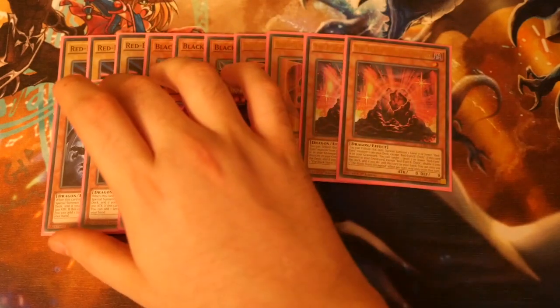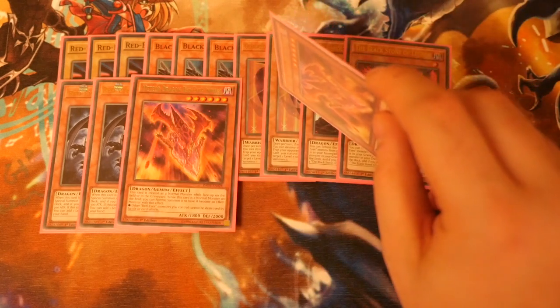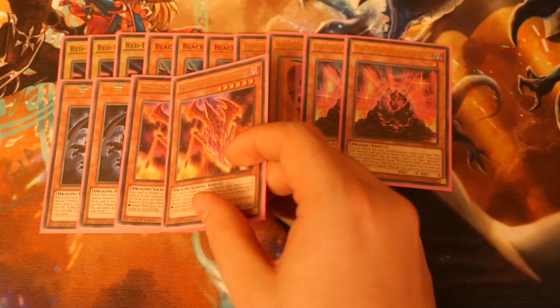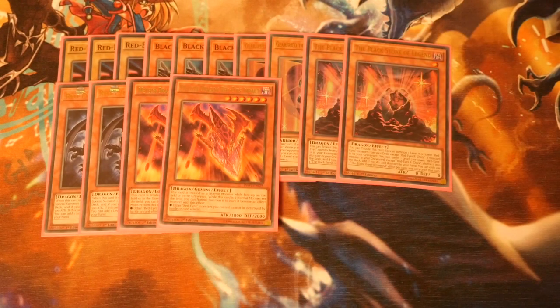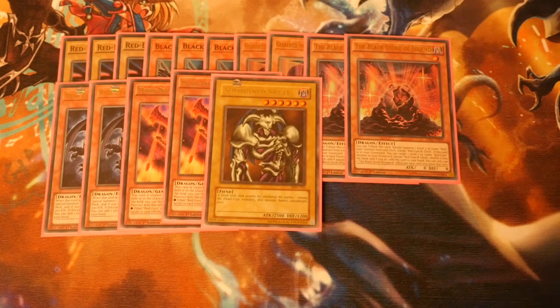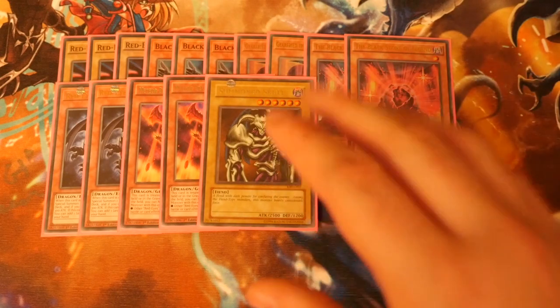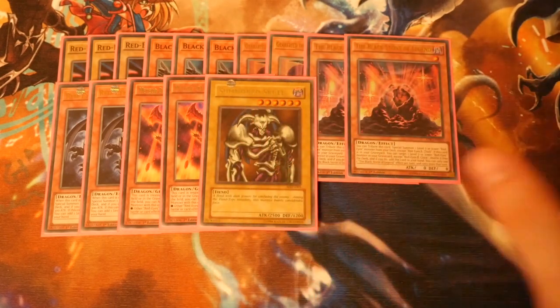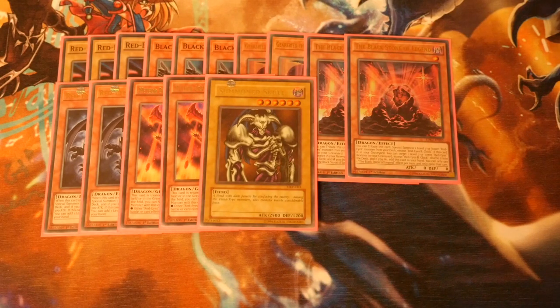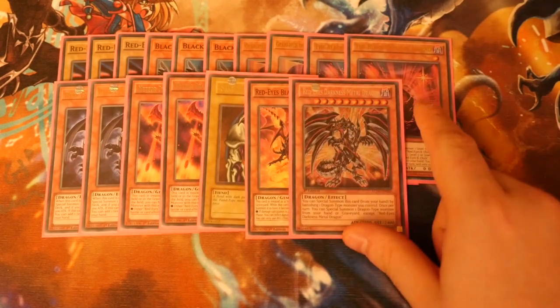We've got two Meteor Dragon Red-Eyes Impact. You can drop this to one if you want to make room for Gear Freed. The reason we've got two is because if you draw one you still want one left in the deck. Just to mix it up, I'm playing Summon Skull — it's an OG card and gives access to Archfiend Black Skull Dragon. We also play one Red-Eyes Black Flare Dragon and, importantly, one Red-Eyes Darkness Metal Dragon.